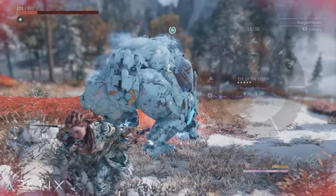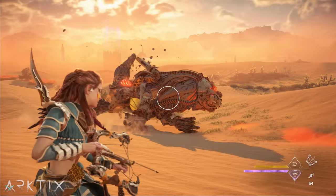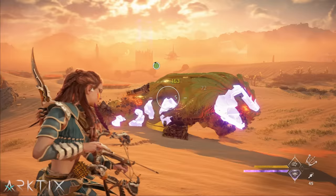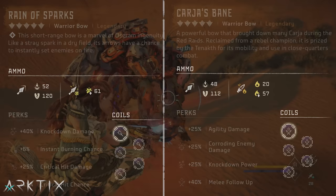The total 25% chance on the warrior bow is a bit lower than the Sun Scourge's 29%, and warrior bows have limited range, but the ammo is much cheaper and the fire rate is much higher, giving you way more chances to trigger the instant. With base game coils, you can do a similar build on the Karja's Bane or Reign of Sparks by loading up on a variety of the 3% instant chance coils — just keep firing off regular light arrows and you'll cycle through instant states.